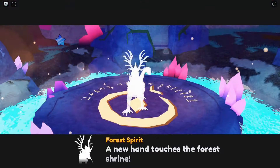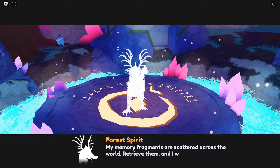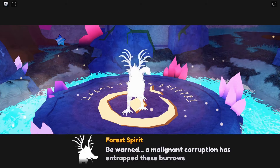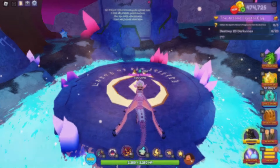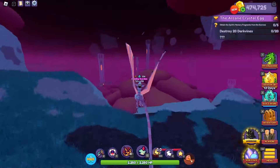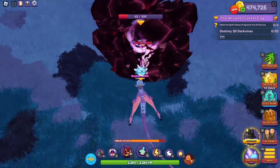When you summon the forest spirit, it essentially gives you more missions to continue. The next mission is to find its memory fragments — there will be five. I will show you the location of each memory fragment, as well as the other mission which you can do essentially at the same time: destroying 20 dark vines. I don't want to cut anything out so that you guys can see where I have to fly for the locations.